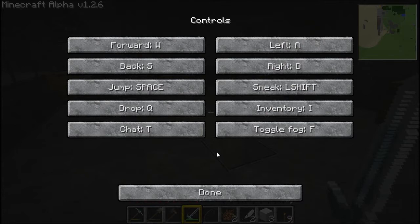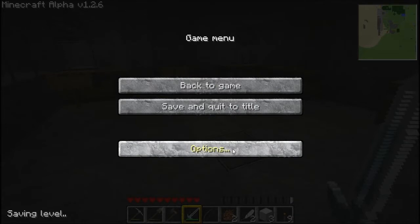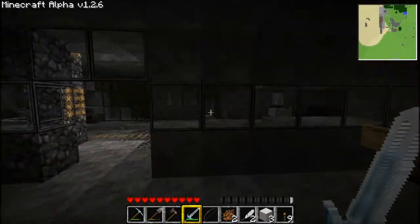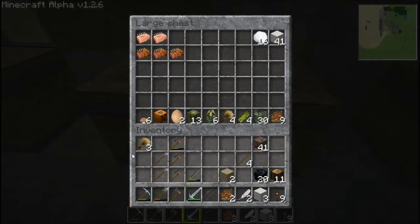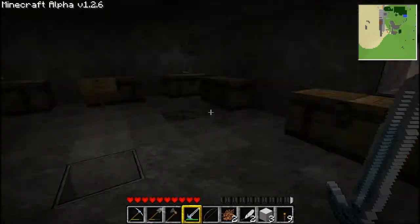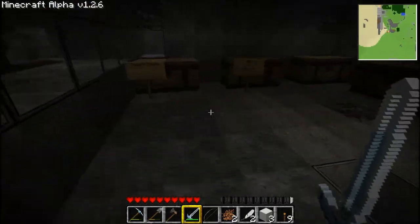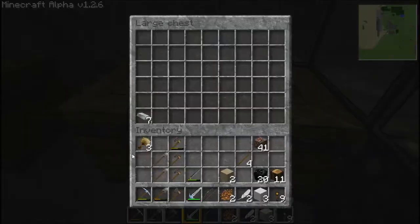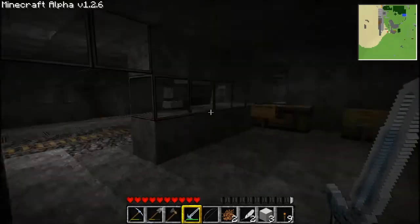My controls got reset. I like having E as my inventory button because it's just right there with the rest of them — I is kind of far away for my left hand to get to. So, how are we looking in our inventory? We don't really need that. Need to make some more pickaxes.